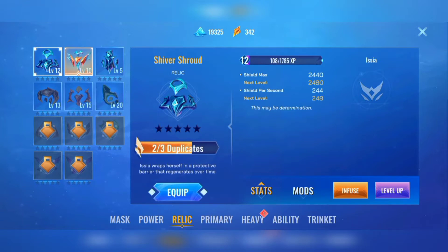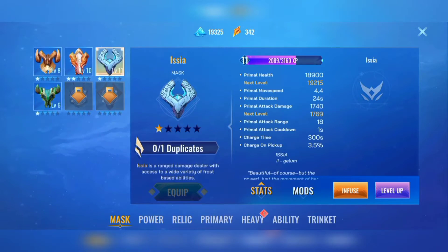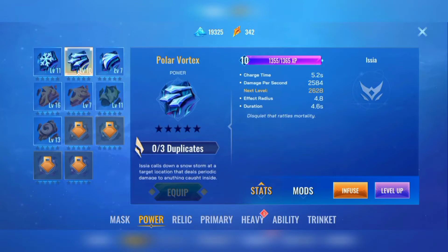I don't use Shiver Shroud because I'm taking advantage of Seeking Storm's damage, not the shield from Shiver Shroud. Most of the time you usually die when you try to solo an Imperial with Assaya, but with this build you can actually kill it most of the time. Vortexes have two charges so you can stack them and they can deal a whole lot of damage to the Imperial.